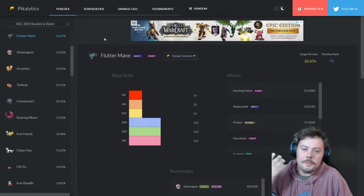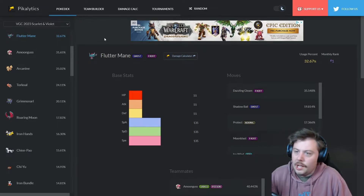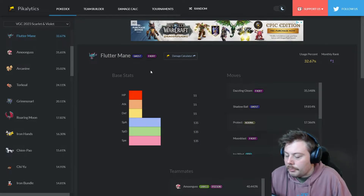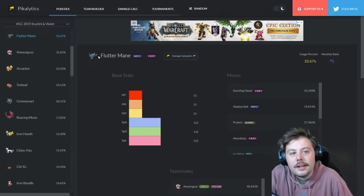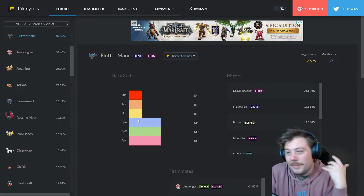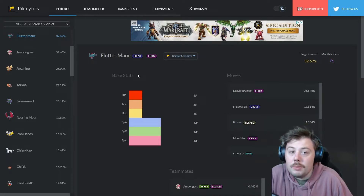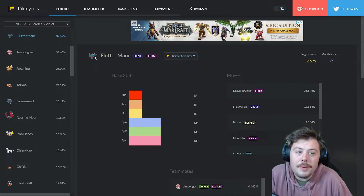We've had the game for a couple days now and this is based on Showdown stats, which are pretty reliable for looking at how well Pokémon are doing. We have percentages, numbers, and stats. The number one most used Pokémon right now is Flutter Mane.